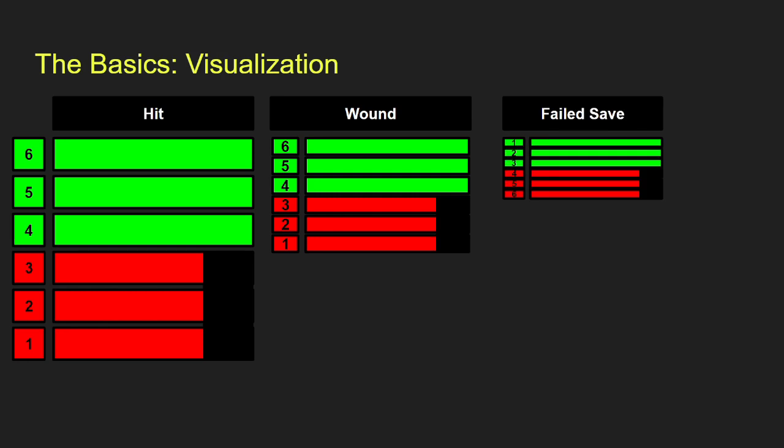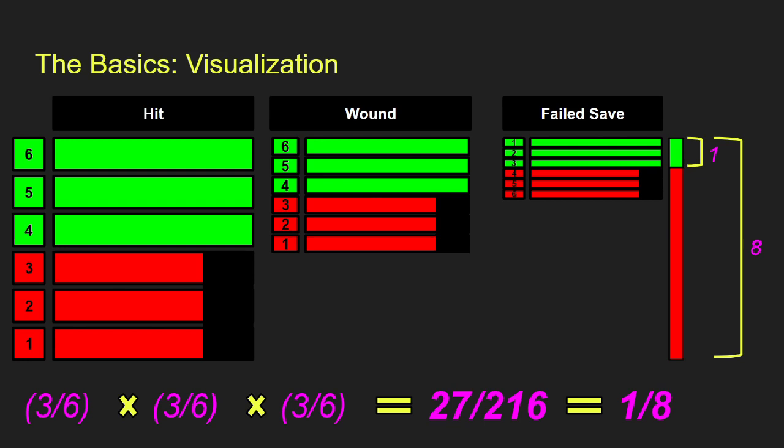On the right we have a failed save — saves the opponent takes, so we want them to roll low. A 1, 2, or 3 means they fail their save. You can see that our little green bar is much smaller than our red bar of total attacks we started with. The math works out to 3 out of 6 chances to hit, 3 out of 6 to wound, and 3 out of 6 for the opponent to fail a save — giving us 27 over 216 results, or 1 out of 8. We'll be using this visualization tool to look at how probabilities change based on modifiers or rerolls.